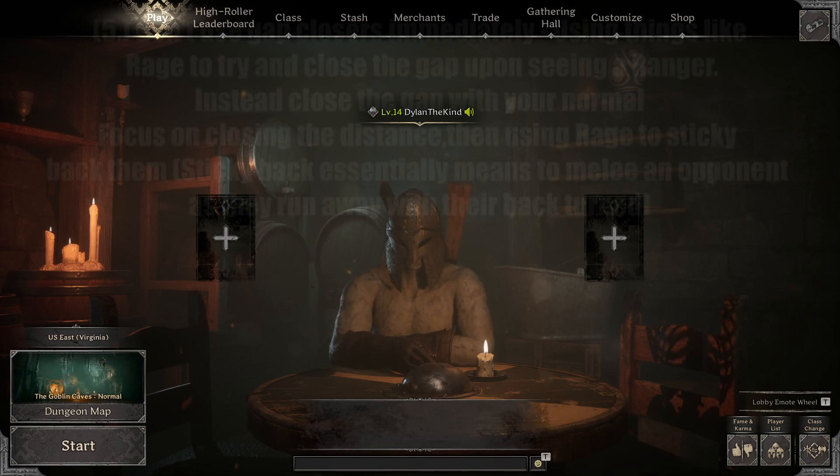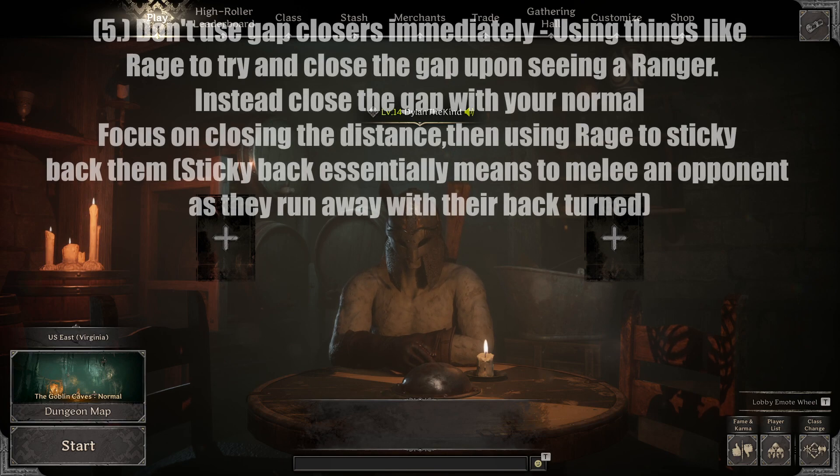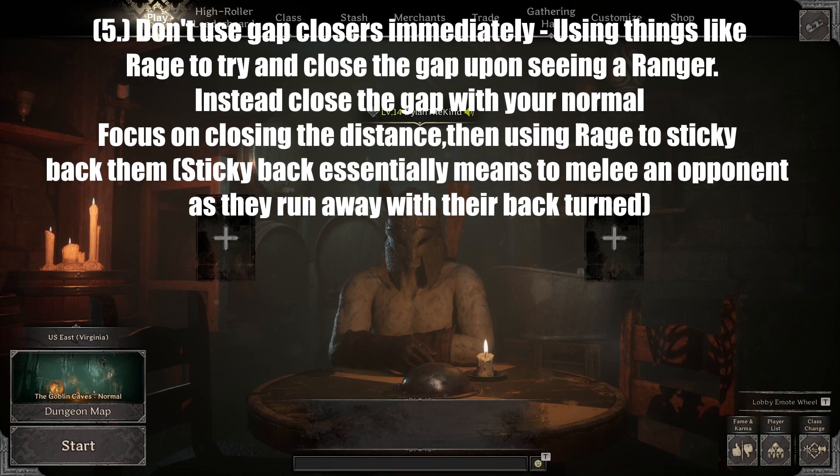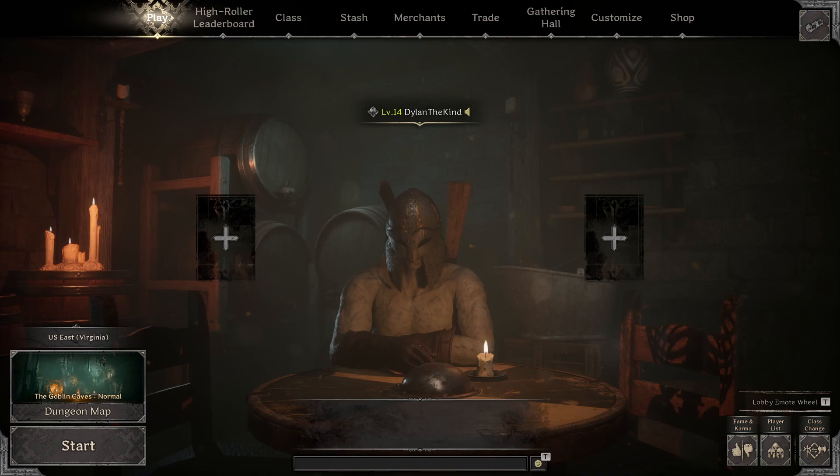Tip number five: don't use gap closers immediately. Using things like rage to try and close the gap upon seeing a ranger is really not a good idea. Instead, close the gap with your normal movement speed with your fists out — you'll run decently fast. Dodge and weave, crouch, make erratic movements left and right to make them miss as you're getting close. When you do close that distance, then use rage to do something I like to call sticky backing them — essentially meleeing an opponent as they run away with their back turned to you. Just stay calm and try to close that gap.